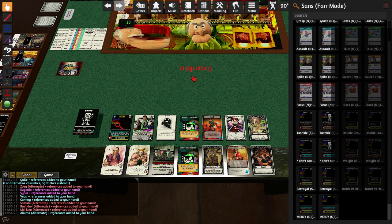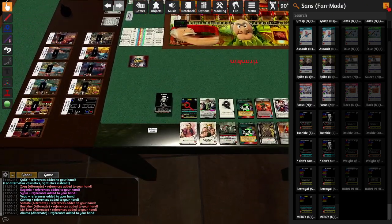Dan is boss tier. He beats Sans. If you click random boss, you'll get Dan sometimes, so obviously he's a boss character.